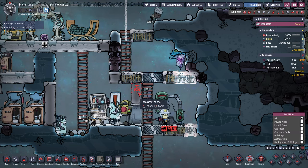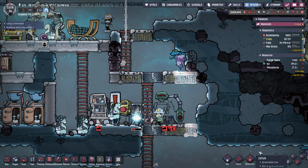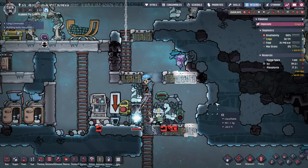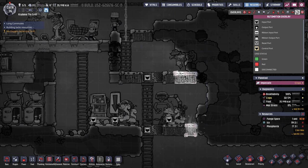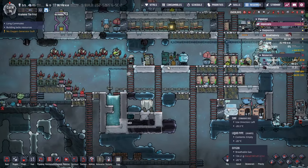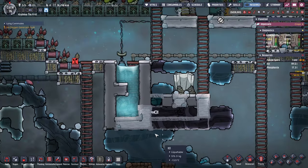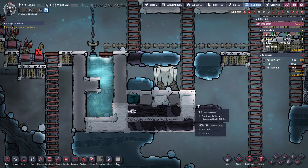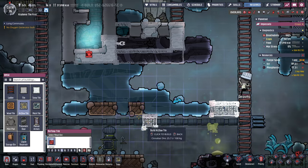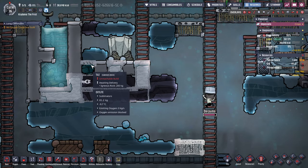So once those are built we should be able to deconstruct these. Priority six - let's get those done and we'll see if that turns this into a room. One hopes. Unreachable build - I guess that's fair. That should make it reachable, right? Okay, okay, okay.